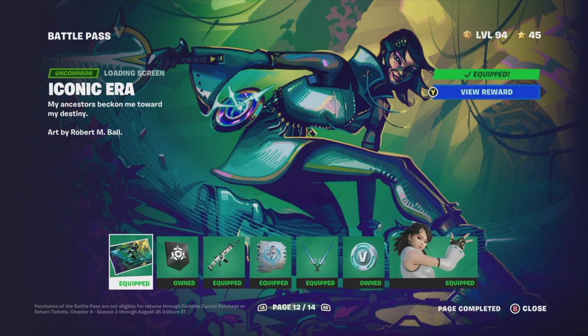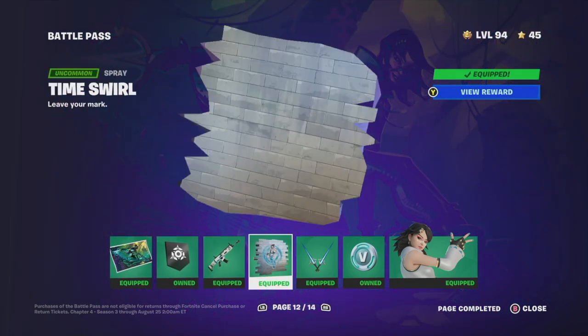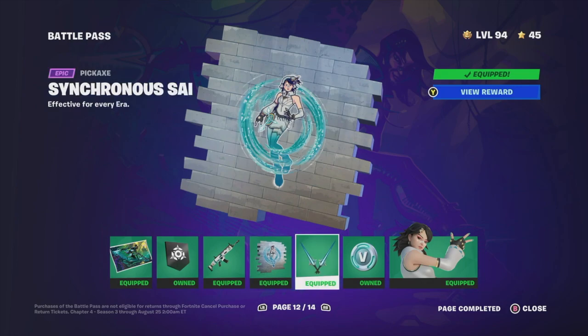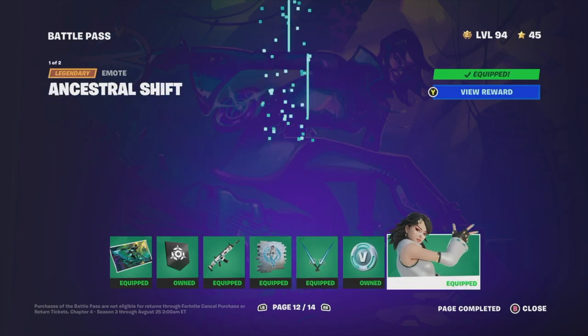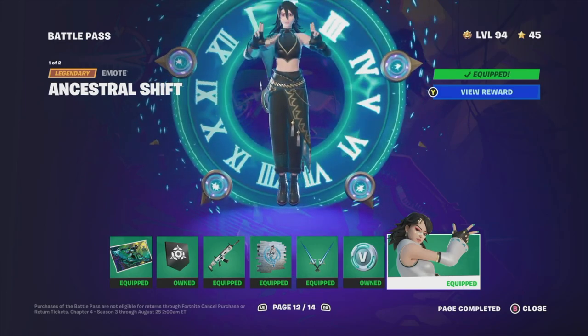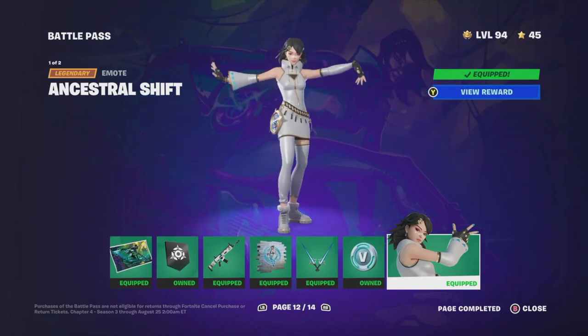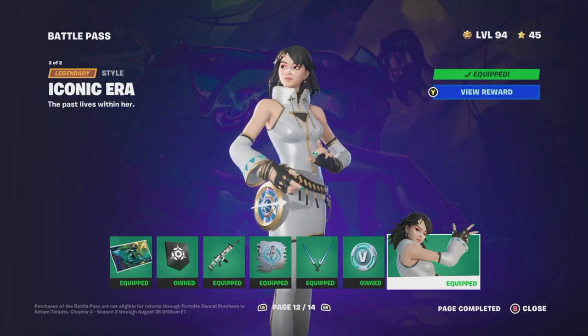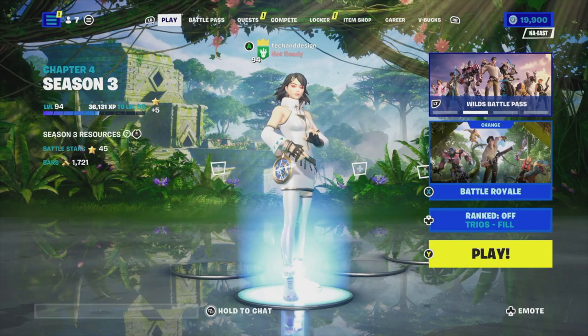Right now we got everything from page 12, which does include this loading screen, this wrap, this spray, and the pickaxe, some V-Bucks obviously, and this emote. Let's not forget about the fact that we also got a different style for it, which is this one right here — so this is the different style that we just got.